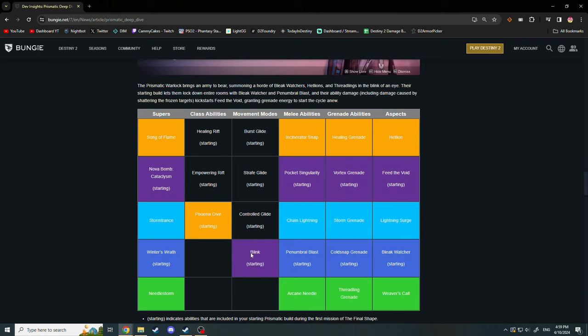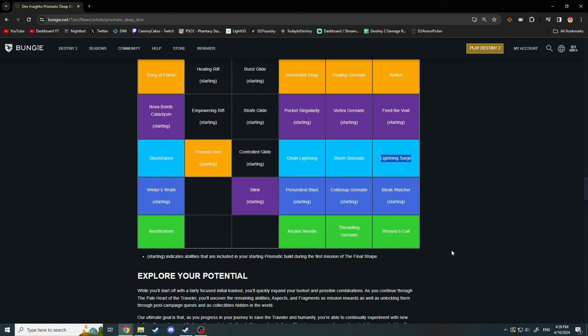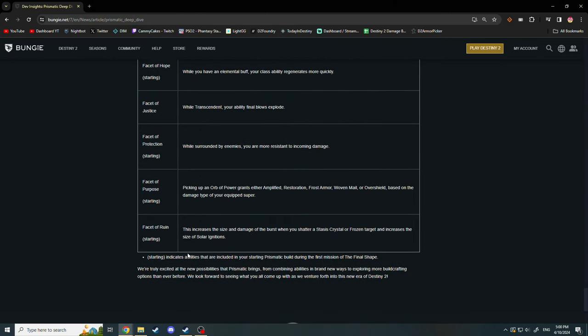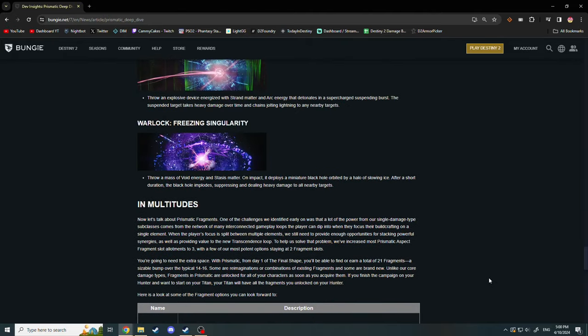Warlock has Phoenix Dive and Blink at the same time, along with Lightning Surge. So there is a movement aspect to this for sure that I think is going to be great in PvP, but maybe not to the same power level of simply running Icarus Dash, Heat Rises, and a Well of Radiance. Time will tell, and as we see that exotic class item and what these fragments eventually do to stats, you might see some hybrid builds start popping up. But I think at the current strength of Dawnblade and Bubble Titan, it might not be as popular as you think at a high level.